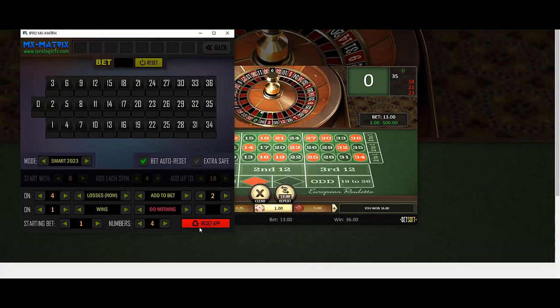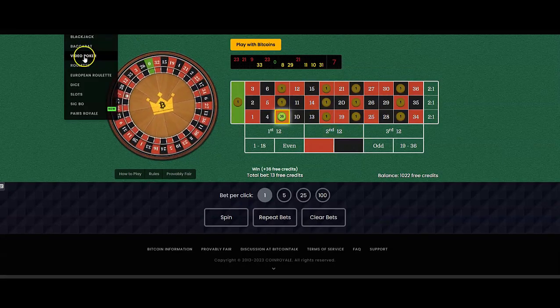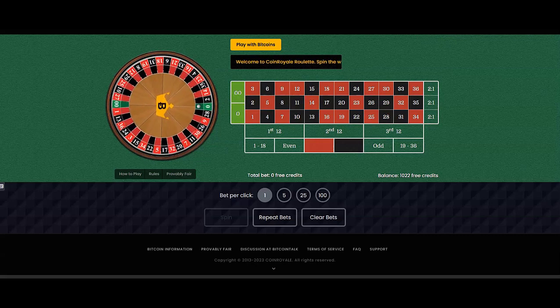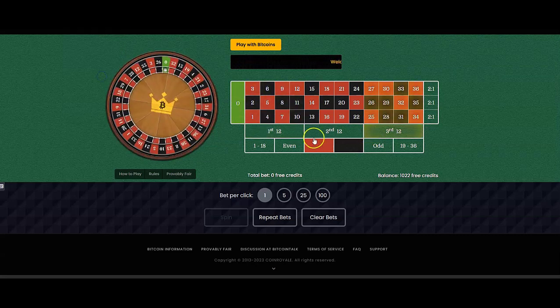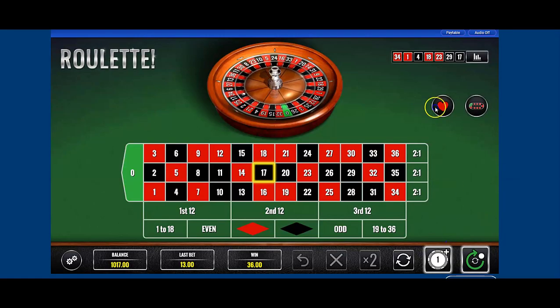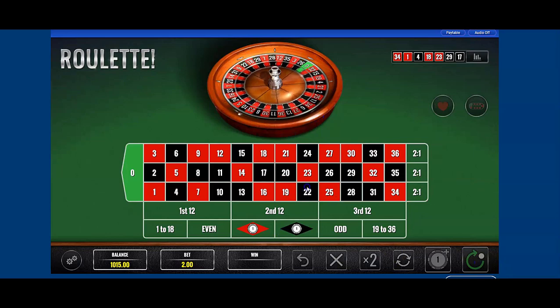At that point you reset the application. On a casino where the numbers stay the same, if you log out and log back in but the numbers are still the same, just free-spin a couple of times — one on red, one on black — then put your numbers in and start going. You can use this on a European and on an American wheel too. It's set up the same way.